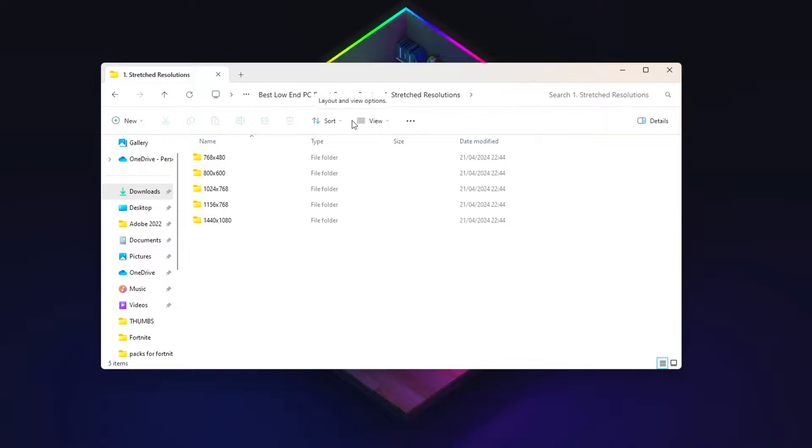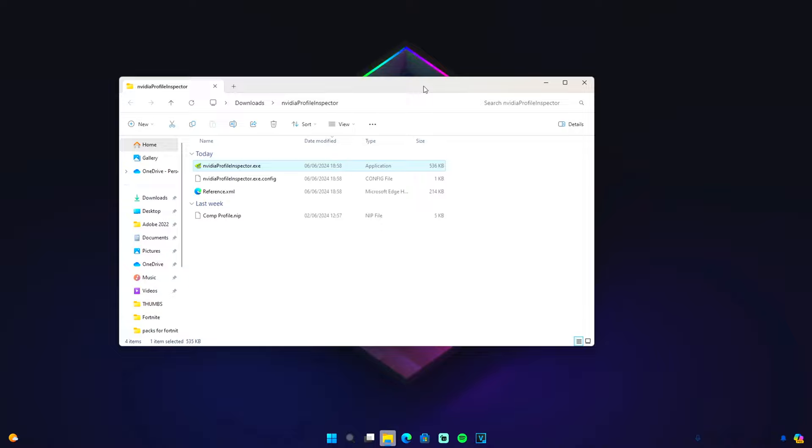The first thing we need to cover is stretch resolutions. There are a lot of Fortnite pros who use custom resolutions — for example, PeterBot and Asian Jeff. I'm pretty sure PeterBot won an FNCS using 720x1080. The next step to get better FPS is using the NVIDIA Profile Inspector, and again a huge shout out to Lee Stripes for making these tweaks.